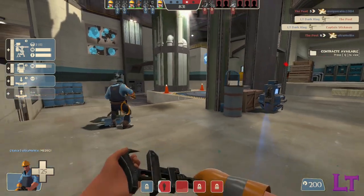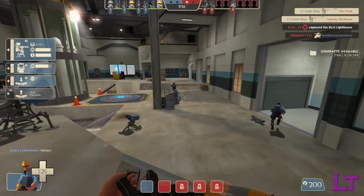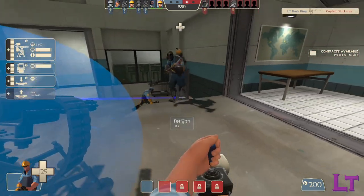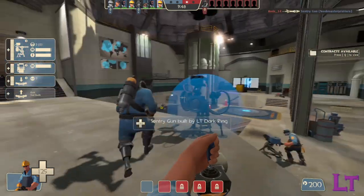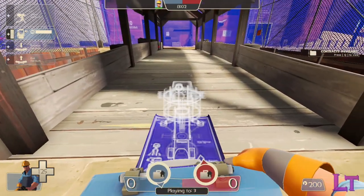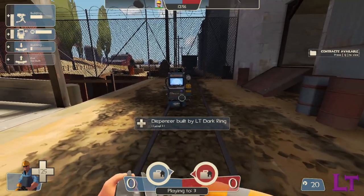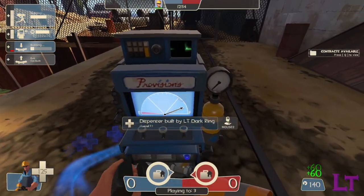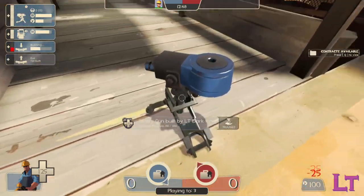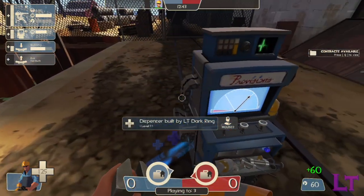So when performing your usual spy checks, make sure to check everyone who's using your dispenser, since you never know who could be friend and who could be foe. Dispensers generate metal every 5 seconds and can hold up to a maximum of 400, as shown on the display interface on the front of the building. This makes them easily the best building you'll want to set up first, since they can provide you with the resources to set up your other buildings. Upgrading dispensers increases how much healing and ammo they provide, and also how much metal they generate, so you should get the dispenser to level 3 as fast as possible, to allow both yourself and your teammates to actually get their jobs done.